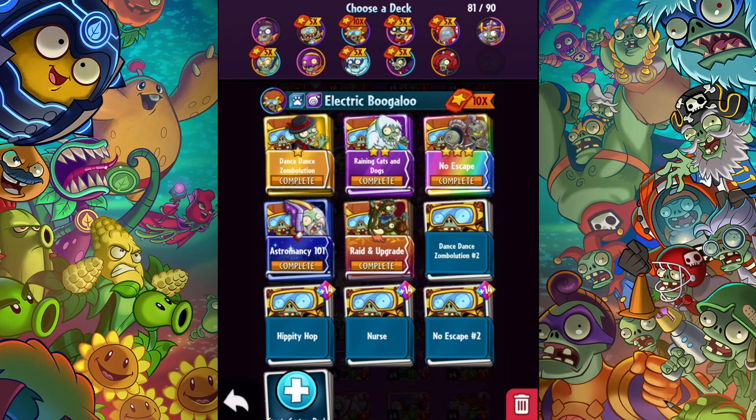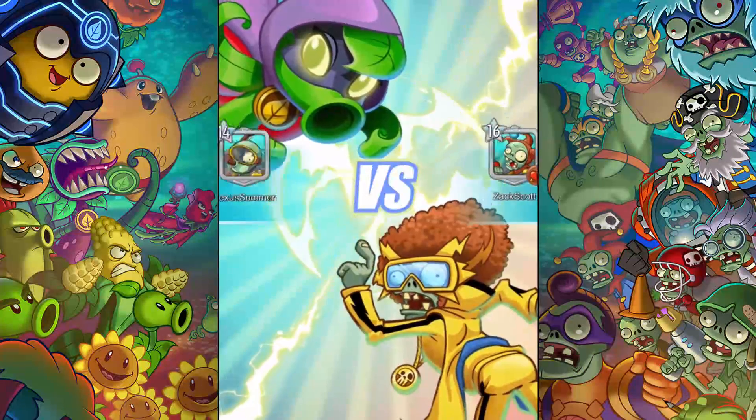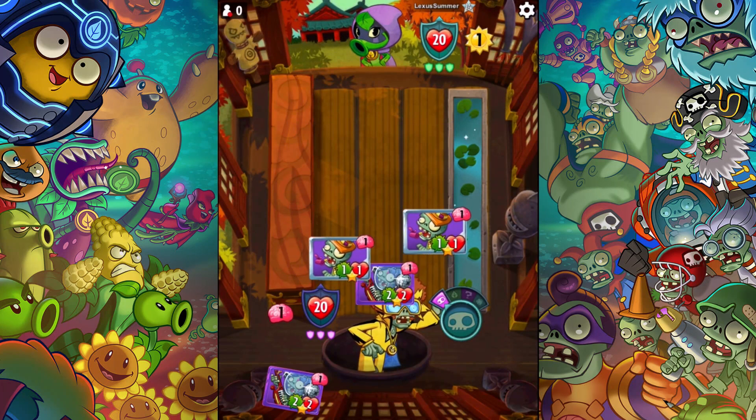Each deck has four headhunters. We're gonna go ahead and go with this one first — the Dance Dance Zombolution with the headhunters in it — and take this into some ranked battles. Then we're gonna do the challenge today. Let's have a lot of fun. This is basically the Dance Dance Zombolution deck but it has four headhunters in it, and that's a wonderful start — everything costs one.